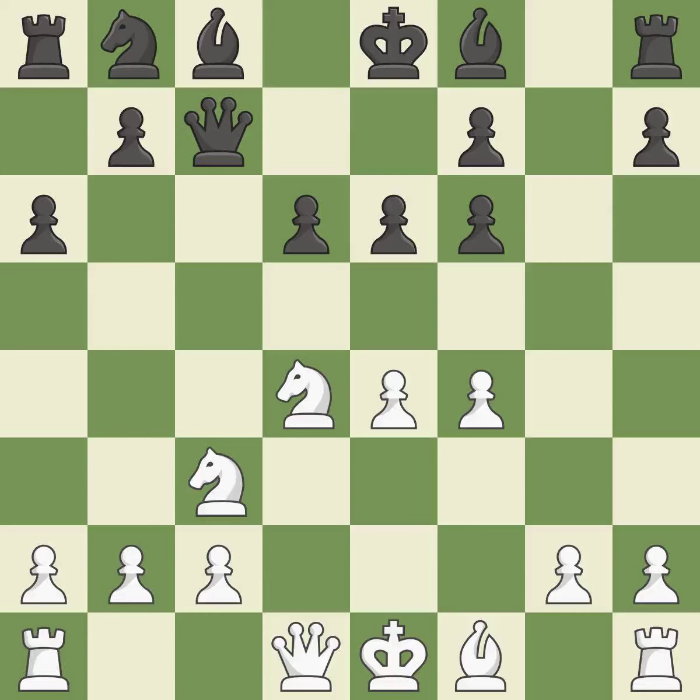Bxf6 captures the knight and doubles black's pawns. It is the last book move. This blows the chance to build a queen off the beginning square — it is incorrect. While not a mistake, that is also not the wisest course of action.